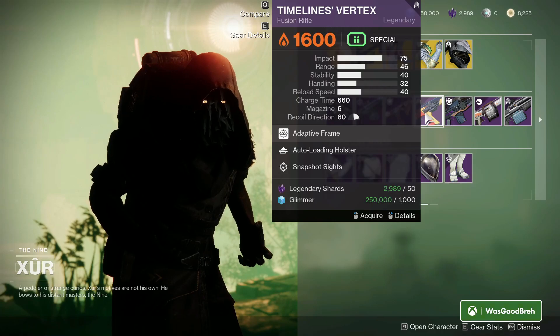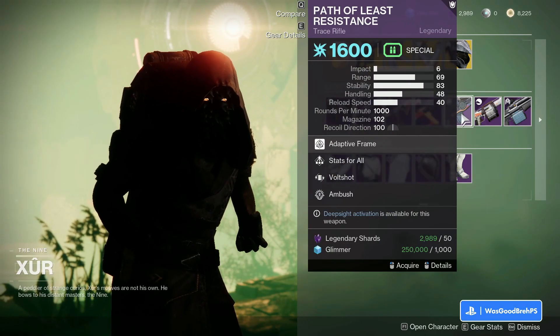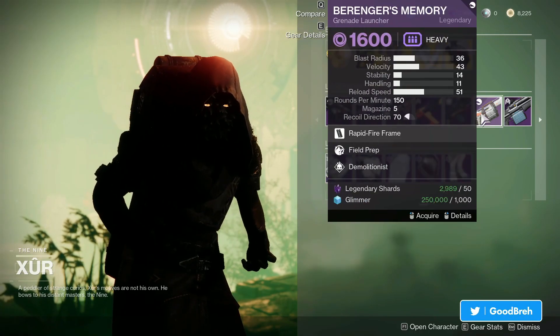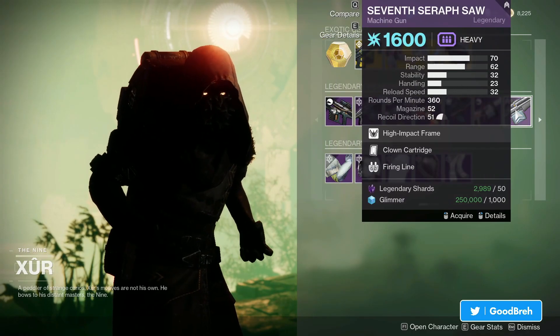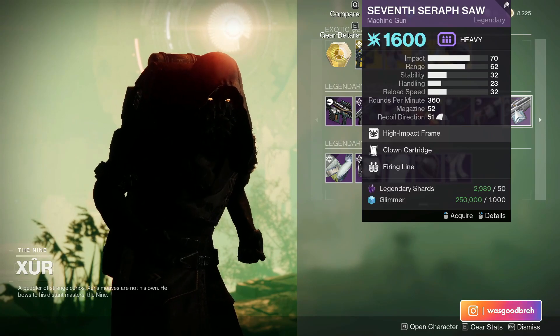Up next we got the Timeline's Vertex fusion rifle with Auto Loading and Snapshot — eh. We got the Path of Least Resistance with Stats for All and Volt Shot. The Berana's Memory with Field Prep and Demo, and the Seven Seraph SAW with Clown Cartridge and Firing Line. Nothing crazy except for the Akilos.